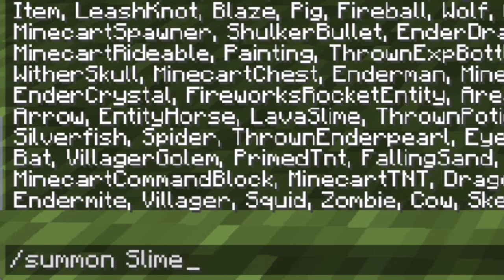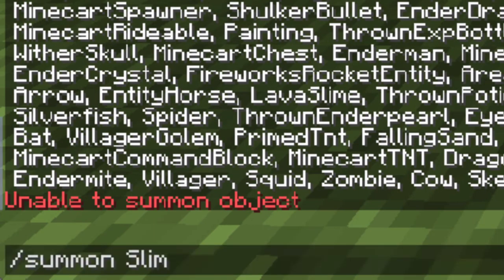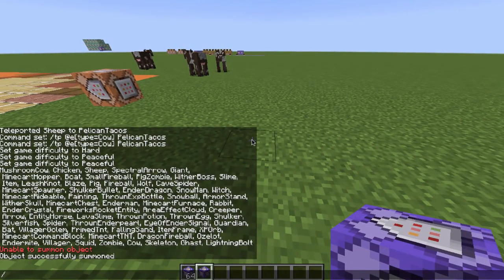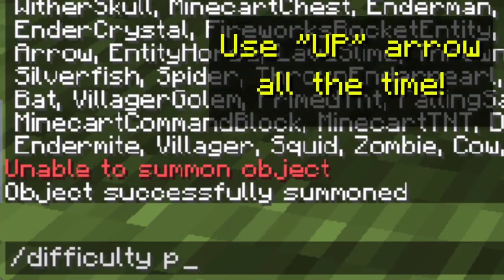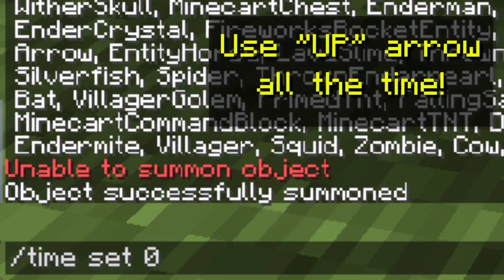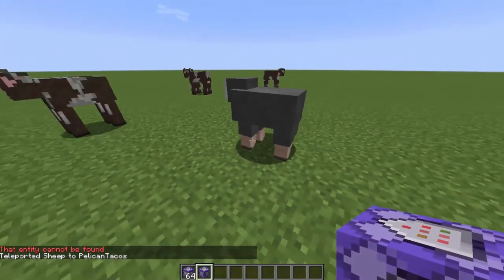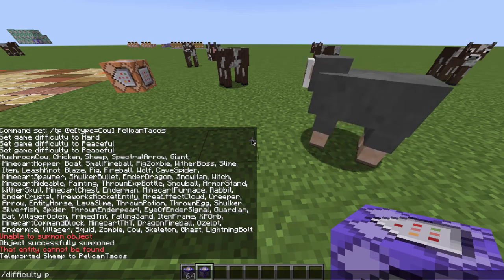If I have no clue how to spell 'slime' and I type 'slim,' well there is no 'slim,' but if I hit Tab it's going to autofill for me and I'm going to summon a slime — that's going to disappear because I'm on peaceful. The other thing you might not know: if I hit the Up arrow on the keyboard I can cycle through all the different commands I've typed so far — up, up, up, down, down, down, and so forth. So if I want to teleport all the sheep to me — boom, there's one sheep, he teleported to me. That makes it super helpful if you want to keep doing things quickly.